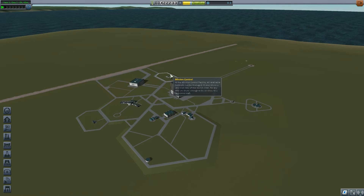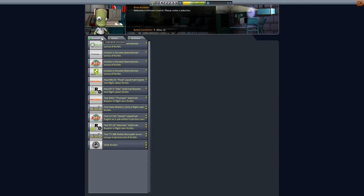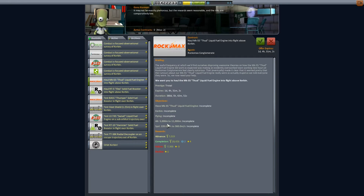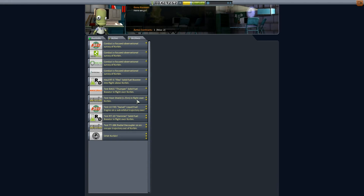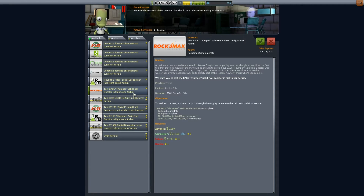So that was two more contracts completed. Let's take a look at our archives — we've now done nine contracts. What's available? Haul the Mark 55 THUD liquid fuel engine into flight above Kerbin — that's easy, we can do that one for sure. We'll do that next. Also, test the heat shield in flight over Kerbin — we need to be going 2,080 meters per second. I don't even think we have the technology to go that fast, so not going to do that one. Test the BACC Thumper solid fuel booster in flight over Kerbin — no, I think we're getting too ambitious here.